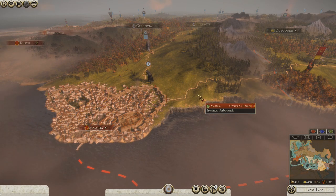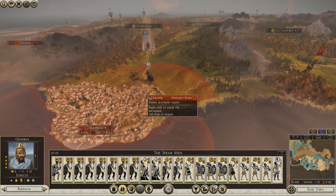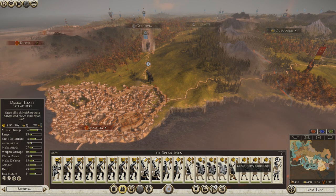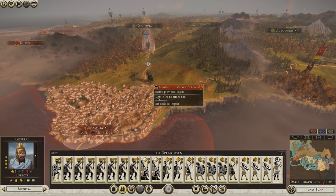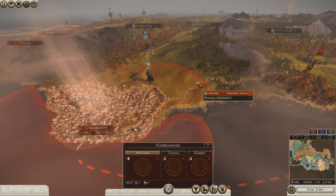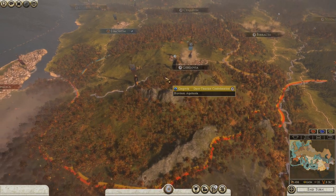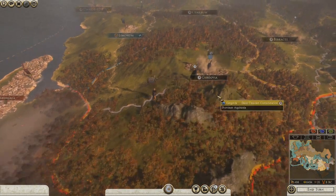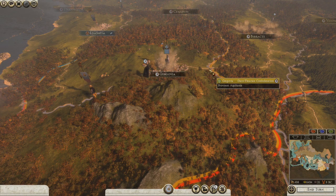We're playing as Daisha. Today we are planning hopefully to capture Massalia — we have an army here that's got quite a bit of skirmishers. I don't have very good luck fighting on walls; I've been failing, climbing up walls where I can't climb down on the other side and have to fight through the entirety of the enemy blocking my way. Hopefully that's not going to happen this time.